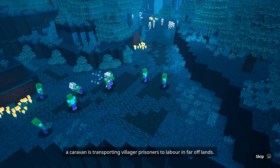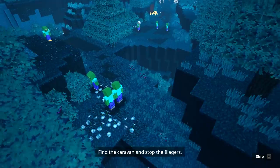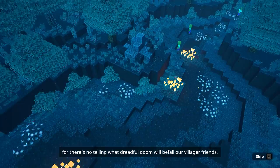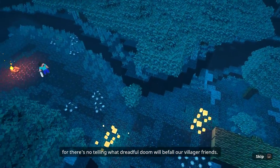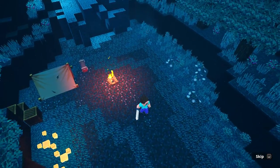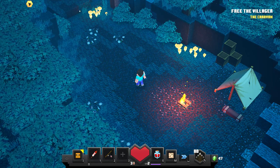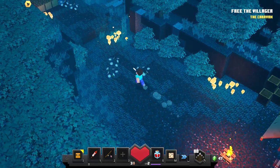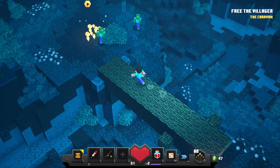There's an armored zombie somewhere in these woods. The narrator says: 'A caravan is transporting villager prisoners to labor in far-off lands. Find the caravan and stop them - or there's no telling what dreadful doom will befall our villager friends.' They're saying we have to stop a caravan and free the villagers. Let's get straight into this.